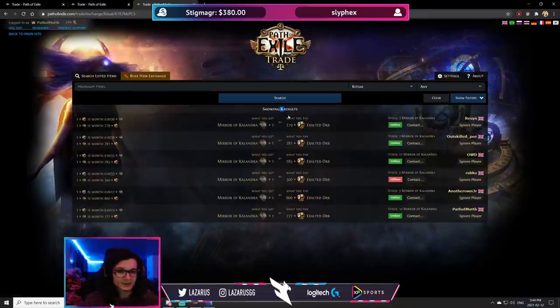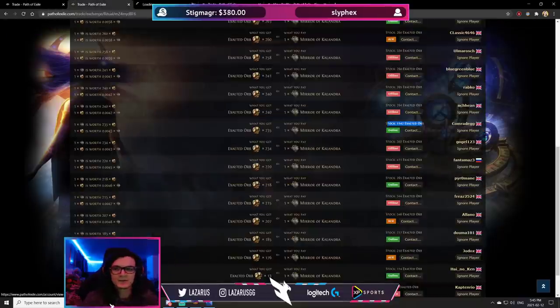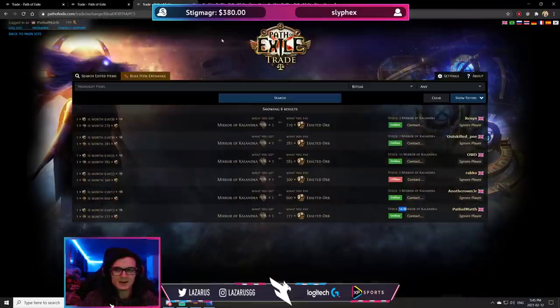There are six listings with three-plus mirrors right now — this guy's got three, this one's got seven, this one's got eleven, and there's me with 14. I'll middle-mouse-click a few names to open their accounts in new tabs. I'll pick comrade GG with over a thousand exalts, OWD because I know him personally and featured him last time I made this video about two years ago, and one more.